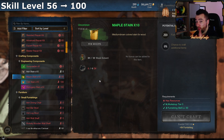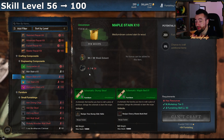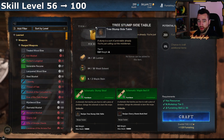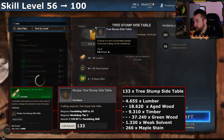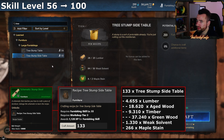At level 56 you have two options — both require a schematic, but it's not an expensive one and it's definitely worth the investment. Option one: the 'Schematic: Stump Stool,' which teaches you to make tree stump side tables. It's important you don't confuse it with the tree stump table, which requires 10 steel instead of 10 solvent and gives the same XP. The price difference between 10 solvent and 10 steel is quite significant, so make sure it's the right one: Schematic: Stump Stool.